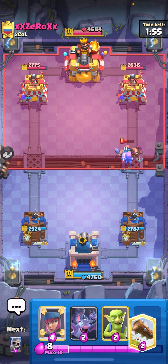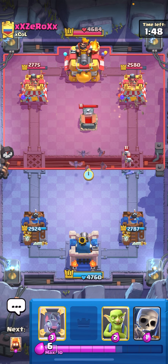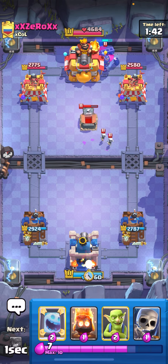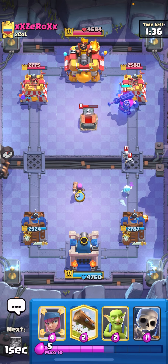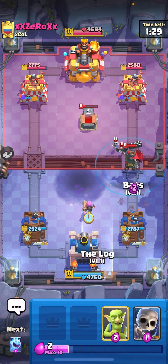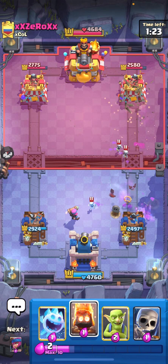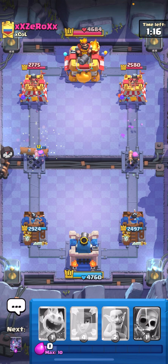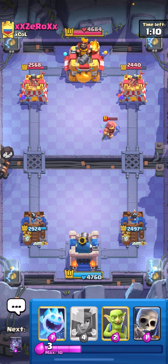That was bad by me. I'm gonna Log and Bats in the middle — just cycling stuff. Goblins and Ice Spirit ready. I have nothing to kill this. Firecracker on the side — I want to play it at the bridge but it'll hit the Tombstone so I can't. He fires a straight-up Fireball. I'm gonna Log to kill his Firecracker. Skellies getting chip damage — Firecracker the right side, Fire Spirit to the left. Hit the tower! He doesn't have anything.